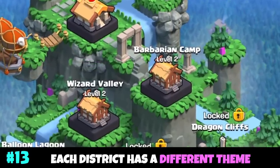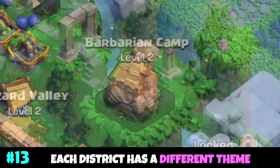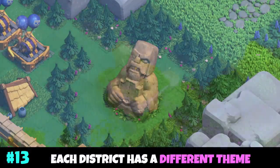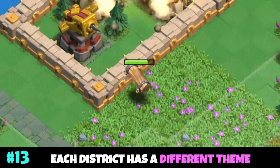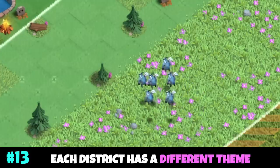Each district has a different theme. The Barbarian Camp is the second district unlocked and is themed around Barbarians, unlocking the Sneaky Archer, Super Barbarian, Battle Ram, Super Giant, and the Minion Horde.